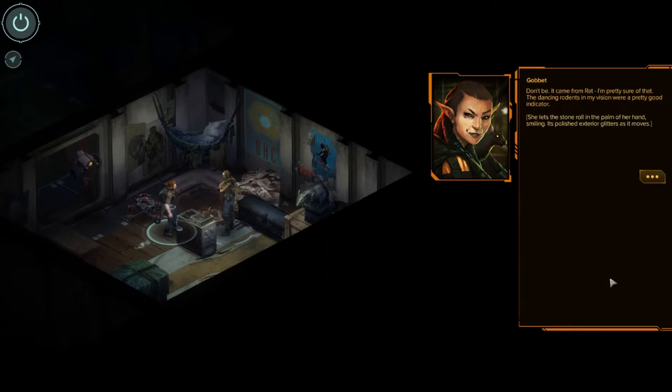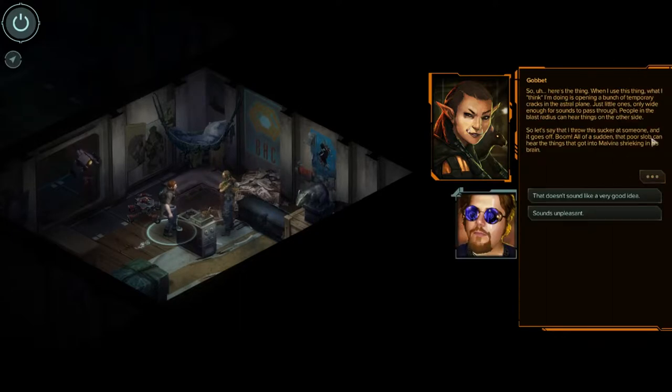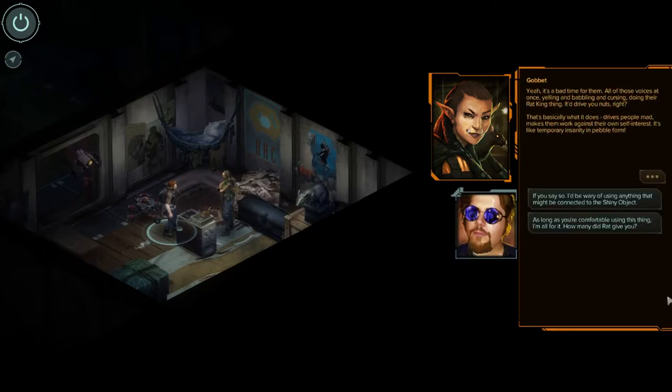The dancing rodents in my vision are a pretty good indicator. Here's the thing — when I use this, what I think I'm doing is opening a bunch of temporary cracks in the astral plane, just enough for sounds to pass through. People in the blast radius can hear things on the other side. So let's say I throw the sucker at someone and it goes off — boom! All of a sudden the poor slob can hear the things that got into Malvinus shrieking in his brain. All those voices at once, yelling, babbling, cursing. It'll drive you nuts. That's basically what it does — drives people mad, makes them work against their own self-interest. It's like temporary insanity in pebble form.